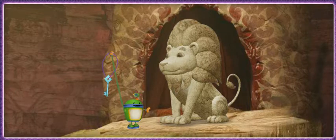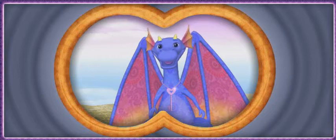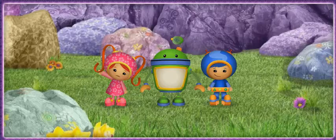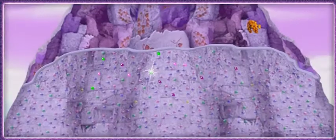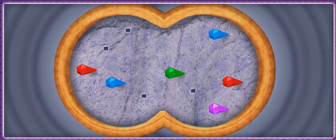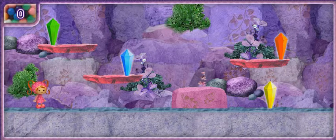We only need one more key to free the king. That dragon has the last key — the heart key. But she's all the way at the tippy top of Pattern Peak. We can use those crystals to climb to the top, but some of the crystals are missing. We need to use our pattern power! To reach the top of Pattern Peak, we need to find the missing crystals.